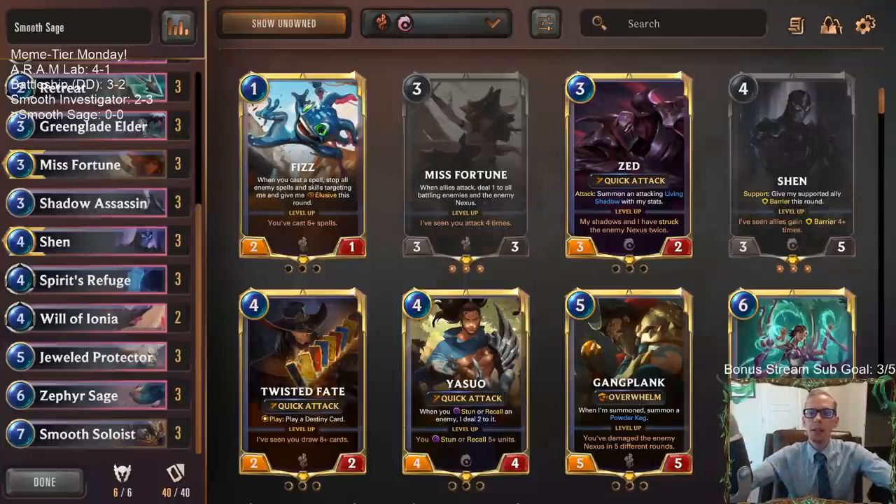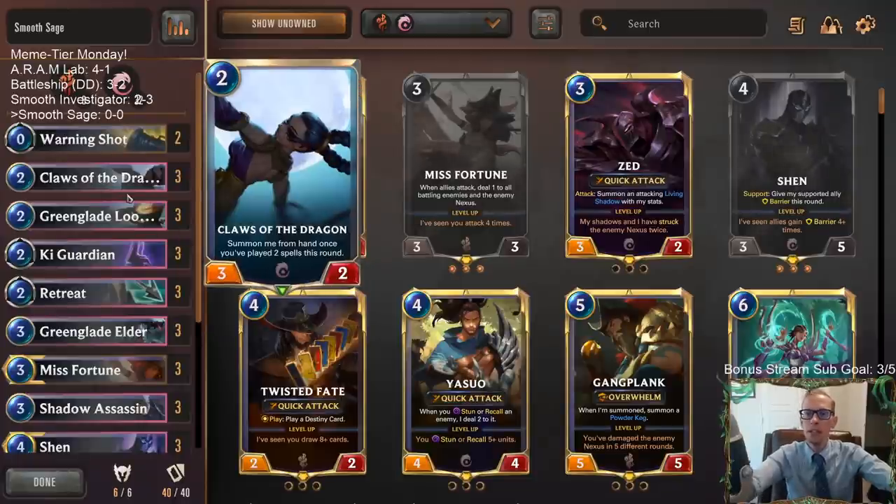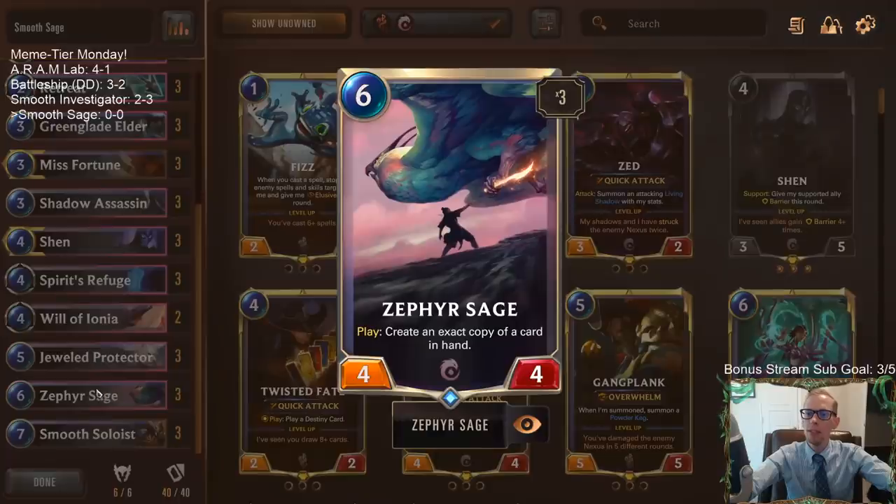This is our last Meme Tier Monday deck. We're going to be playing another Smooth Soloist deck, but this one's going to be more janky than the last one. We're going to be trying for an infinite combo built around Zephyr Sage.